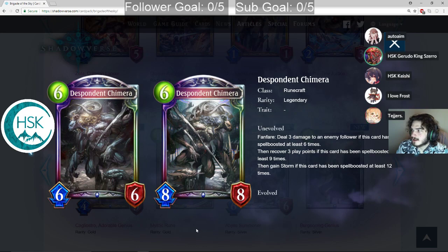Despacito Chimera — that's Despacito Chimera. 6 play point 6-6. Fanfare: deal 3 damage to an enemy follower if this card has been spell boosted at least 6 times; recover 3 play points if spell boosted at least 5 times; gain Storm if this card has been spell boosted at least 12 times.